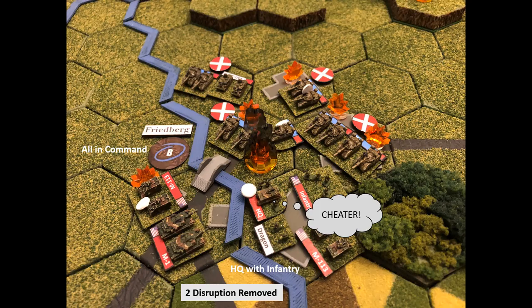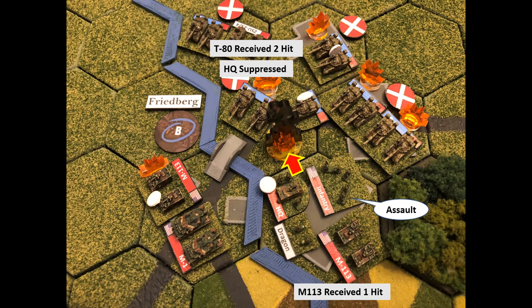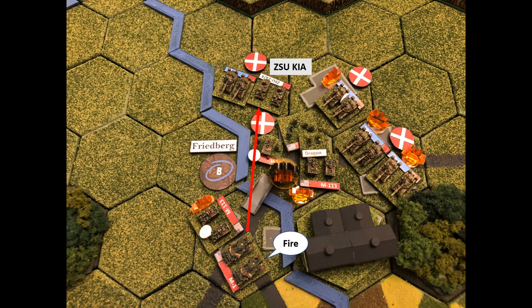Bravo Company activates — I note that placing the headquarters with the infantry was technically illegal since there was no way to get across the bridge with an enemy unit blocking it. Apologies to my opponent. Two disruptions are removed. The infantry declares an assault on the T-80s — the T-80 receives two hits and is killed, the headquarters is suppressed, the M113 takes one hit. The M1 then shoots the ZSU, killing it, opening the door for the Cobras to get more aggressive.